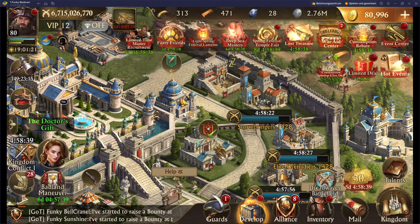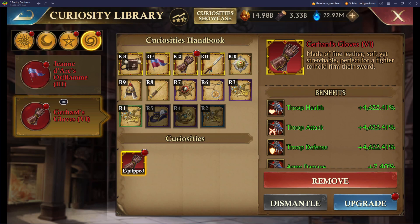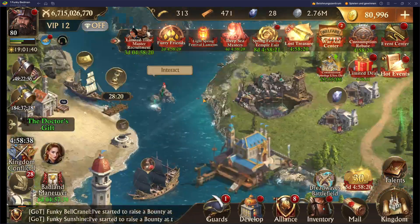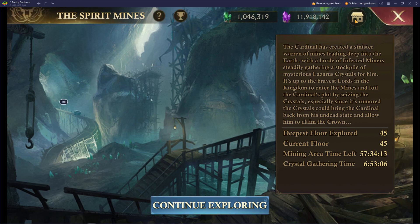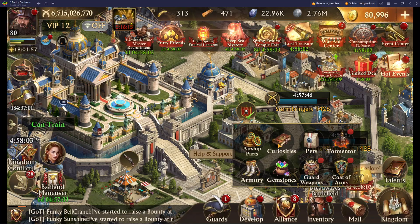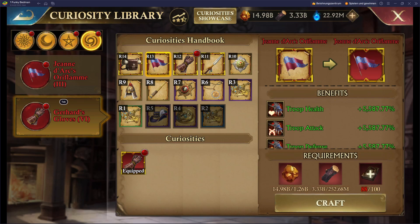Now we have the Curiosity Lover left. From the R14 we are short 80, and there are 12 left. I'm not sure — did I already use the Spirit Mines? Yes, it looks like it. So it will be 2 times. I think I will wait till the next time to upgrade the Gerard's Glove to the John Dark's Oriflame.